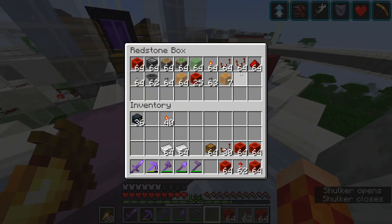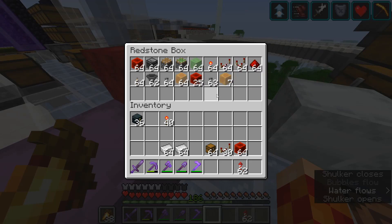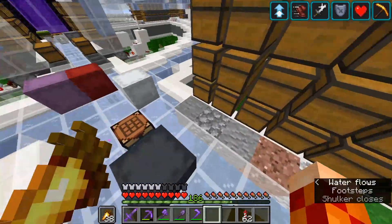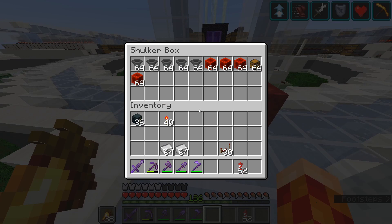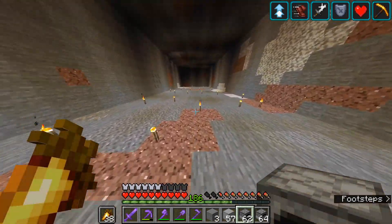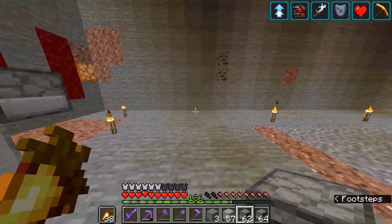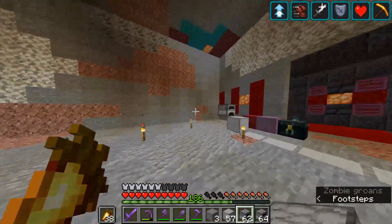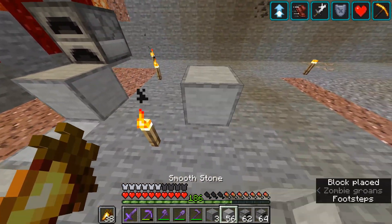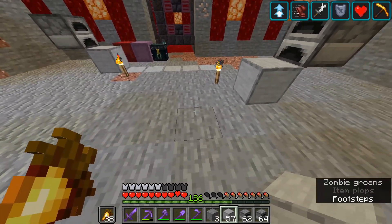I'm going to craft about a stack of repeaters and a ton of hoppers — everything else I should have enough of. Then we'll also have some leftover chests. Thinking about the aesthetic of this room is important, so I want to leave a five-block gap in the center for us to run through. I'll have a line of furnaces on each side, with the input going somewhere in the middle. I want to map this out carefully so there's enough room and it looks good.